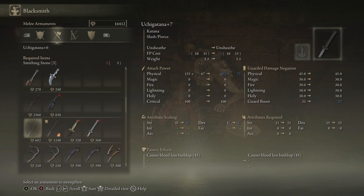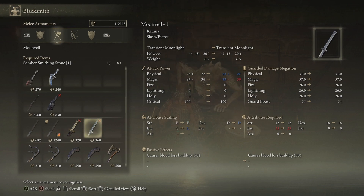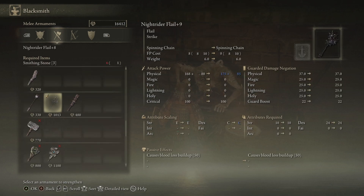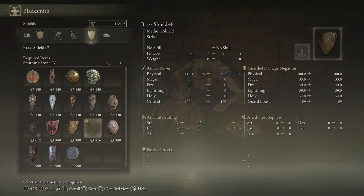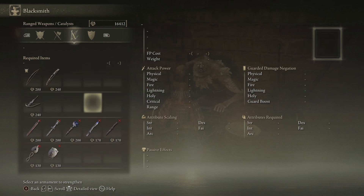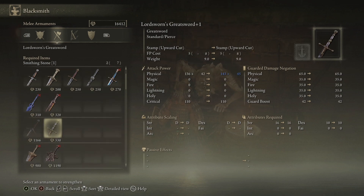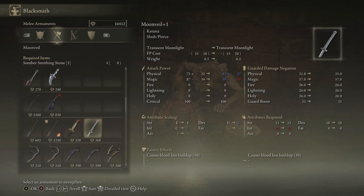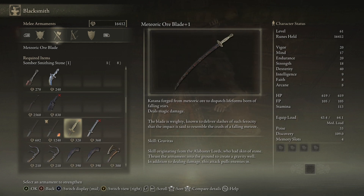It looks like I'm hitting some roadblocks on upgrades — Smithing Stone 3 is one of them. On a normal playthrough I'd get tempted to just Google where to get them or find the bell bearing. My shield can't be upgraded either, so my plan to spend souls before losing them isn't coming together. Anyway, the free version of DaVinci Resolve — I don't know how much is in it, but it all seems pretty crazy what it can do.